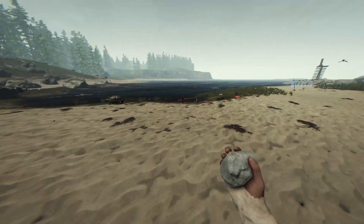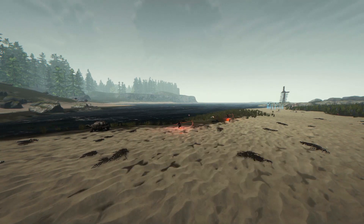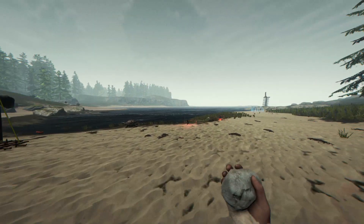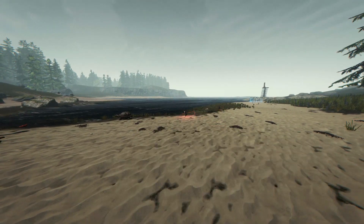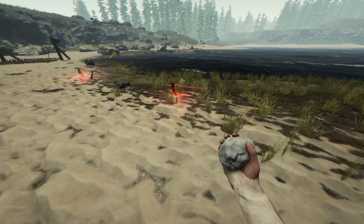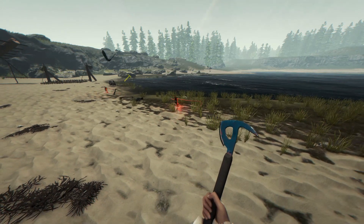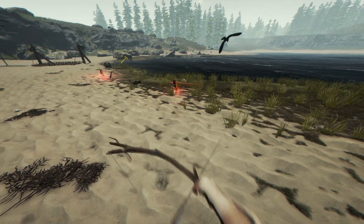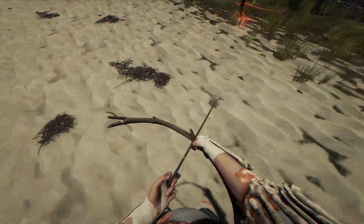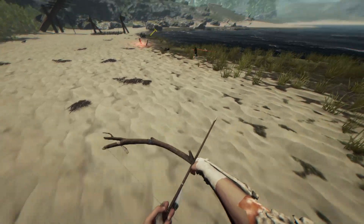We can throw a projectile and hopefully blow them up — but we'll try a rock first. Rock is classed as a weapon. Come on! I don't want to get too close — that is right on it. How accurate can you be? I was hoping to use my bone arrow. Another little update: the bone arrow no longer vibrates. I know it's not the biggest update but it's welcomed.